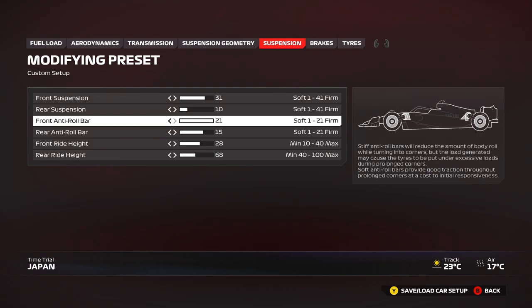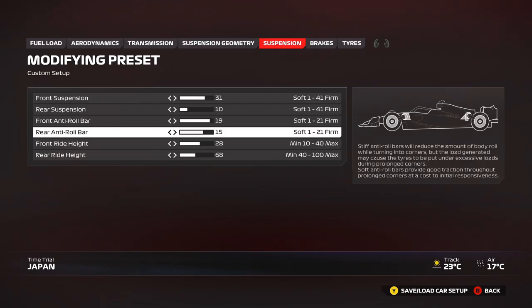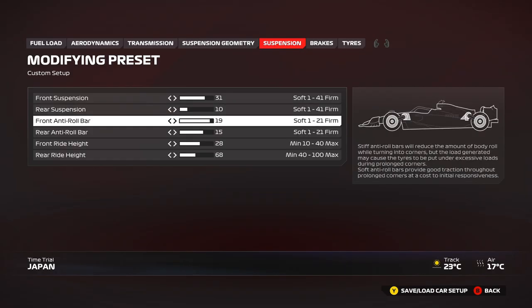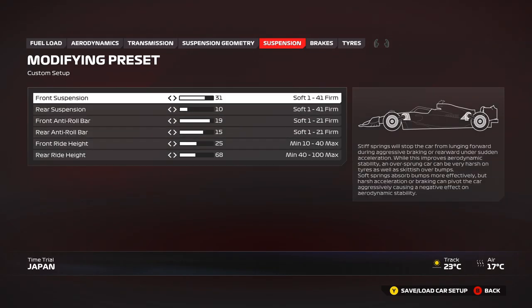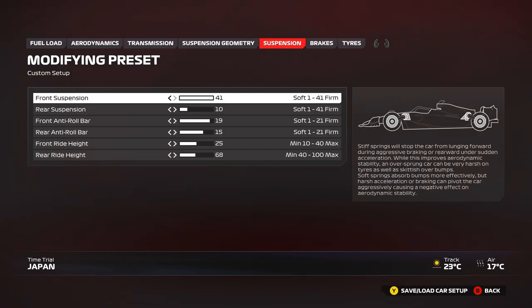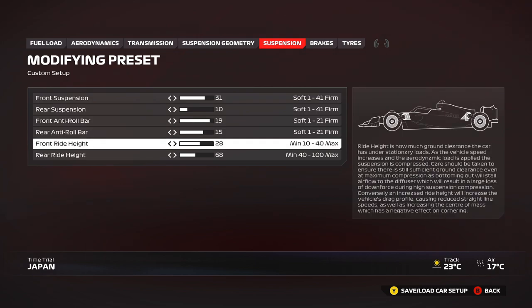Front anti-roll bar: I usually start at 21 but reduced it to 19 because there was a little understeer from mid-corner to the exit phase — the anti-roll bar was a little too stiff, so softening it by two clicks felt just right. Don't play around too much with it. Rear anti-roll bar stays at 15 — that's good enough to help the car change direction quickly and stay stable in high-speed corners, especially in sector one through the fast left-right-lefts. Going too high may cause oversteer and a loose feeling in sector one, potentially costing lap time.